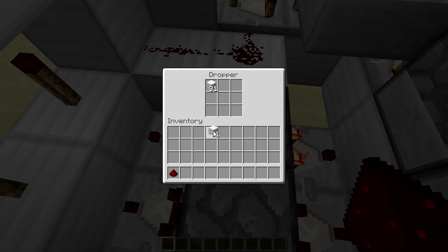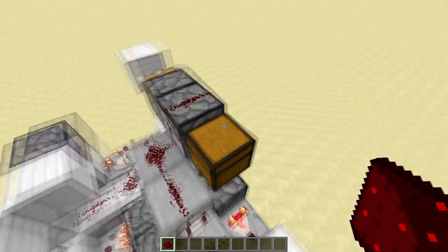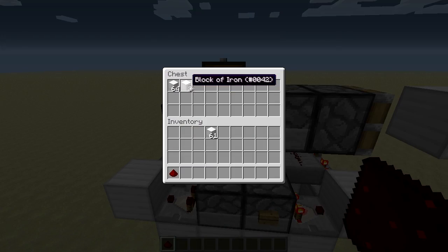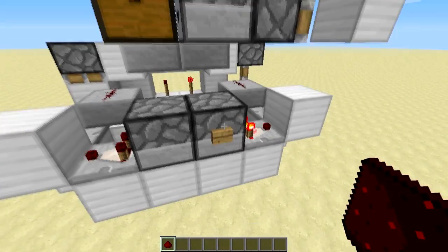You can also decrease the amount. I am just going to do the minimum pulses — as I said, 1 item equals 3 pulses. So I activate this now and as you can see, 3 pulses, or 3 items, in the chest.